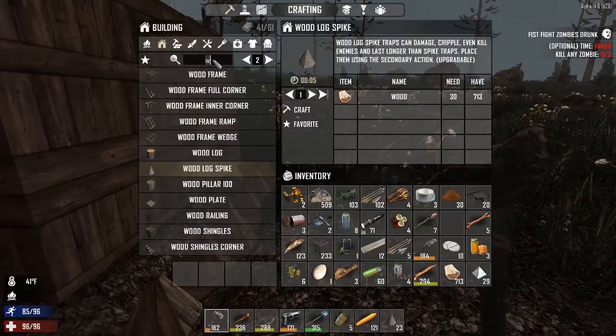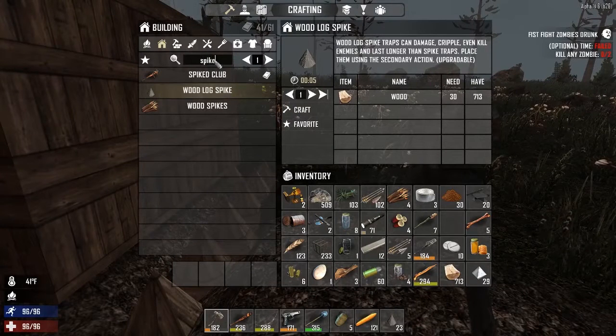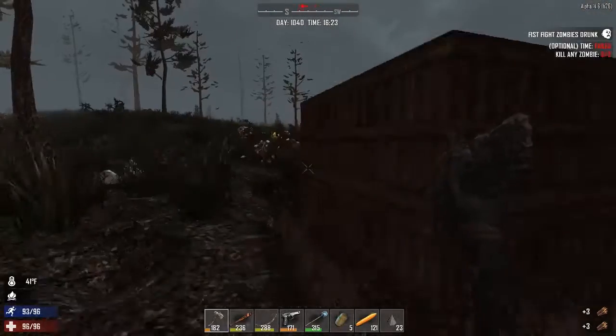The last thing we're going to do for the day to make this base really, really safe is to build some of those normal disposable spikes. They're not great and they're not going to last forever, but they will give us an added measure of security. And they're really quick to build — see how fast I'm smashing those out?